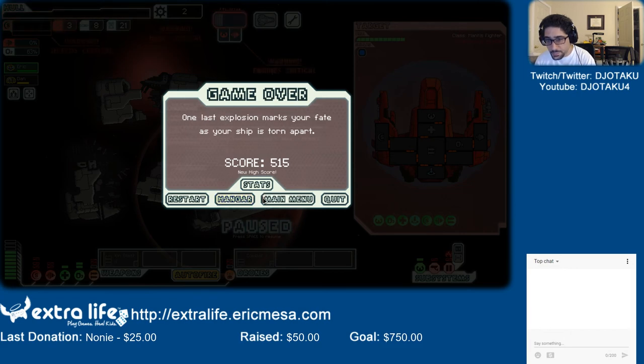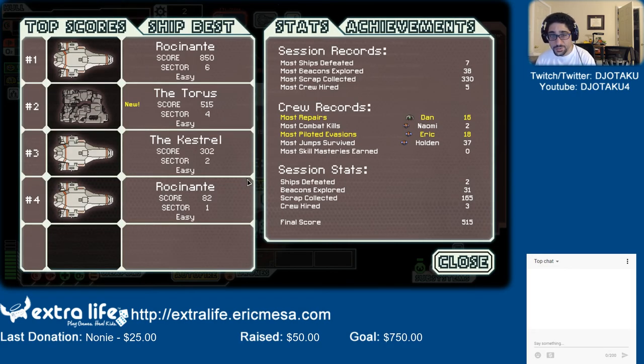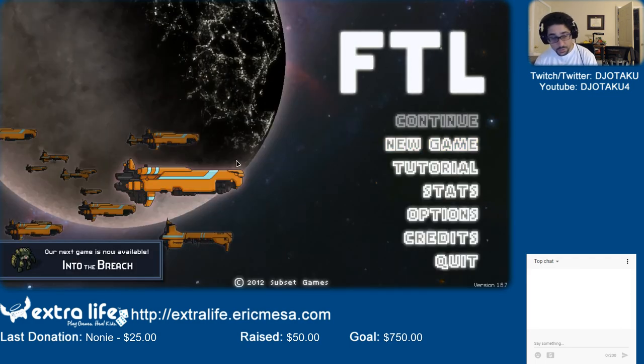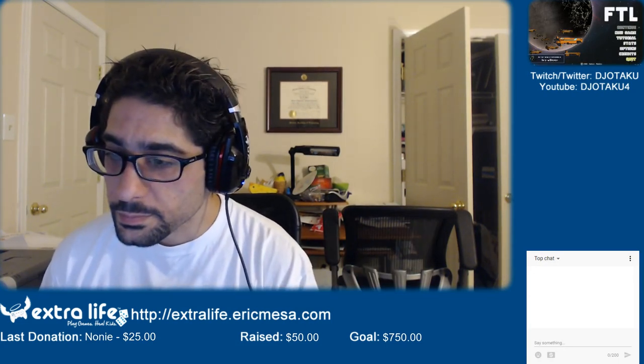Alright, we did the best we could. I've got a new high score. I've got the Kestrel, Rosonante, Taurus. Let's see — most ships defeated achievements. Let's grab most crew hired: Dan, Naomi, Eric. Cool. Alright, well, let us go to the main menu. Thank you — and this has been Eric playing FTL. I'll see you next time. Bye!